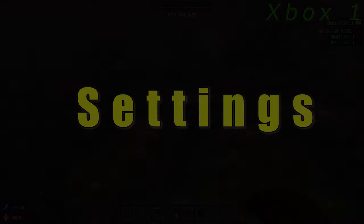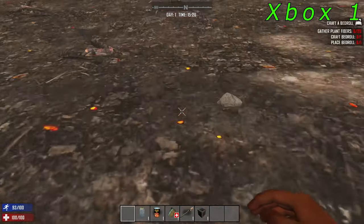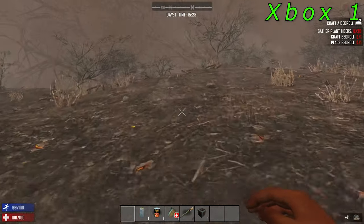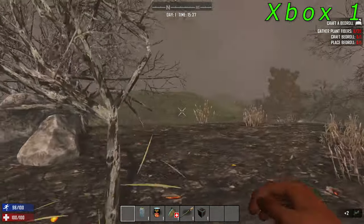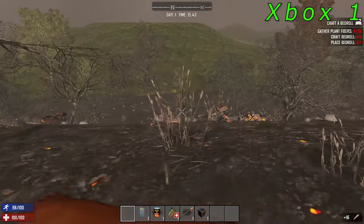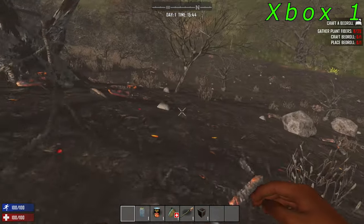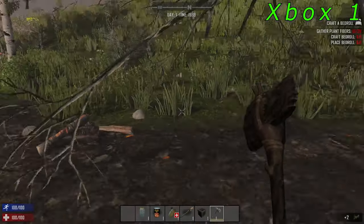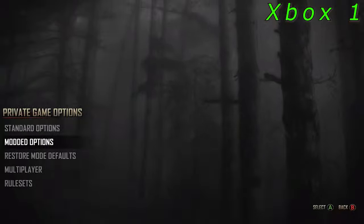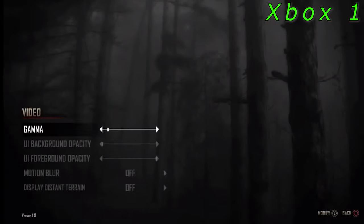The next topic is settings, and especially on the console version there just aren't many at all. Players are left with how the game was formatted for the Xbox with only a few limited options. Look at how ugly the distant terrain looks in the Xbox version. The video options are terrible — you have gamma, motion blur, and distant terrain basically.